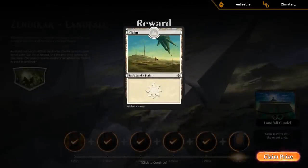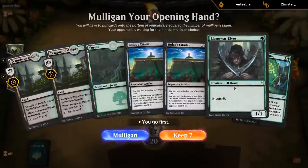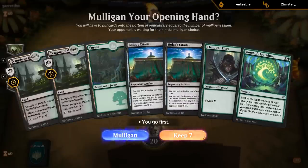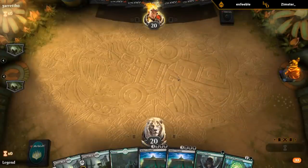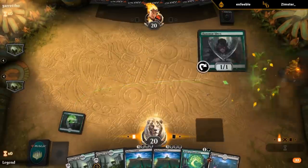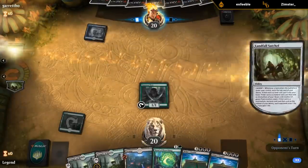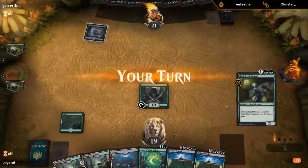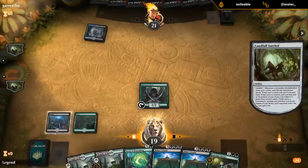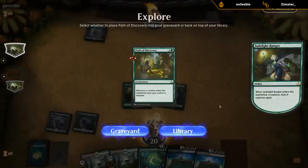One more game to get our Planes. This hand has a bit of acceleration with the Lanowar Elves — not perfect, but I still keep. Ideally we find a Sword-point soon. A Watery Grave — alright, against Esper. Path of Discovery is solid. Although I can't necessarily cast it next turn, against Esper it's pretty good. I kind of need to ramp into the Citadel and then we're good.